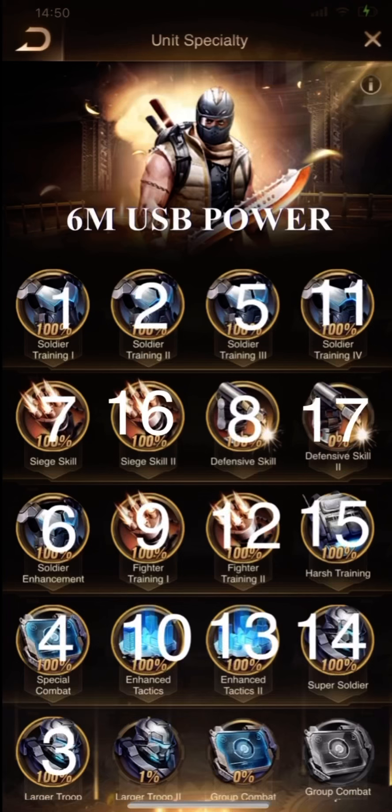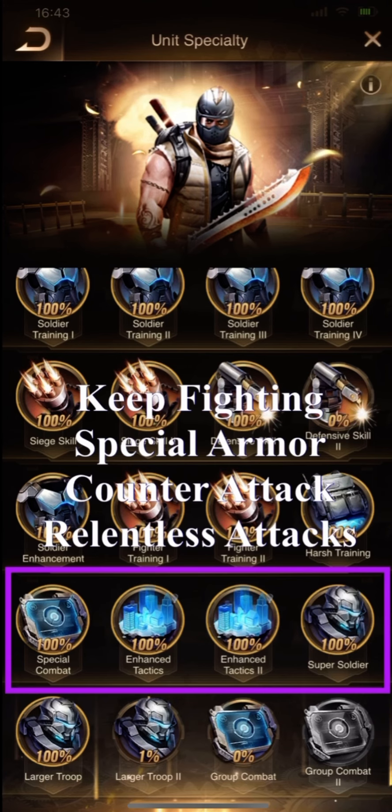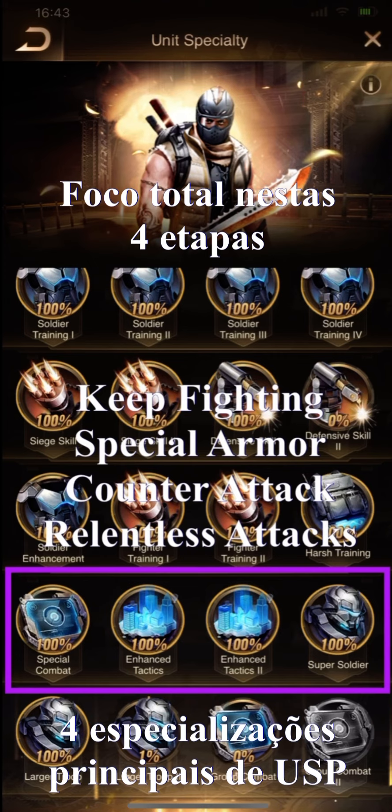Okay folks, first let's see the USB power ways. This is the first chart. Finishing these steps you're going to reach about 6 million USB power. The four best USB specializations are Special Combat, Enhanced Tactics 1, Enhanced Tactics 2, and Super Soldier. They're really the four top specializations.